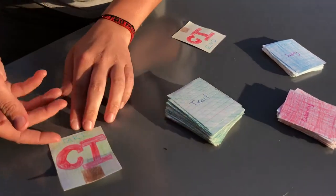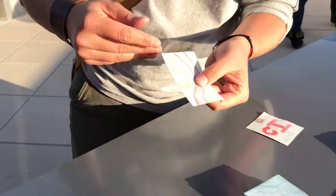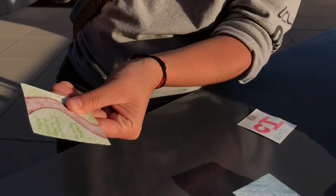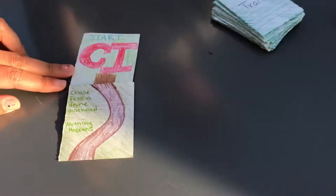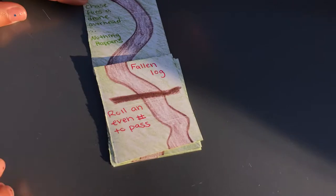We start where you begin at CI and go ahead and grab a travel card. This tells you something that happens. For example, Chase flies a drone overhead and nothing happens. As you continue on, certain things will happen, like you might have to draw a calamity card.